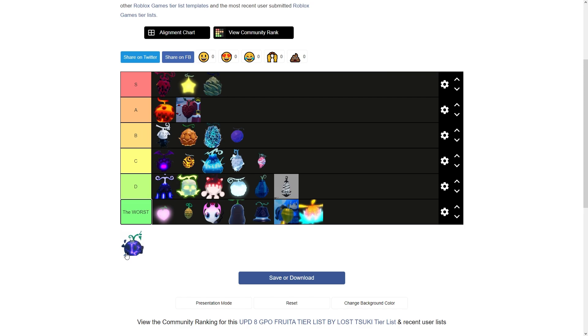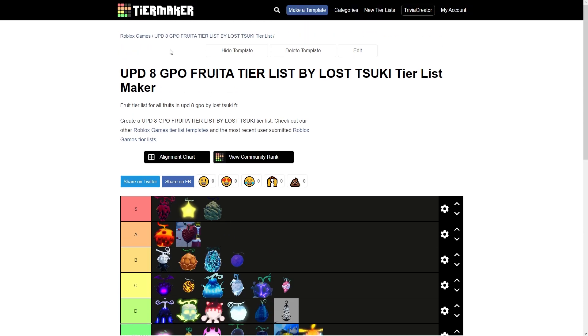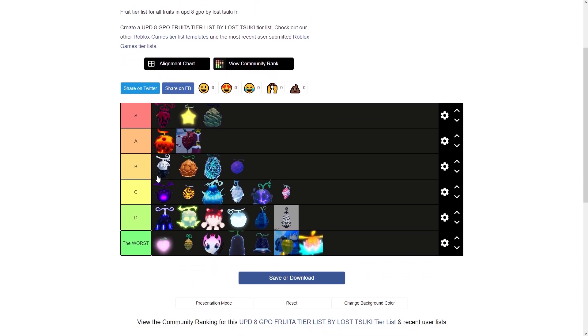Finally Zushi — it got nerfed, it's not good, it's very mid now. I'm throwing it at C tier above Ito. Anyway, this is the official fruit tier list for Update 8. I started rushing toward the end but that's it. If you want to use the tier list I'll leave the link in the description. Hope you enjoyed — let me know if my tier list is right or wrong. Like, subscribe, join the Discord, and goodbye.